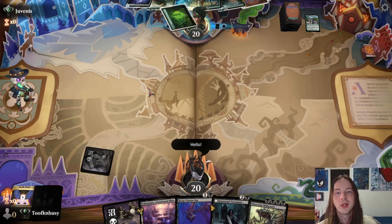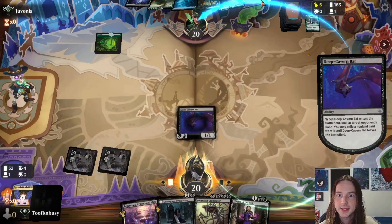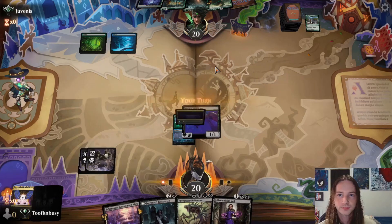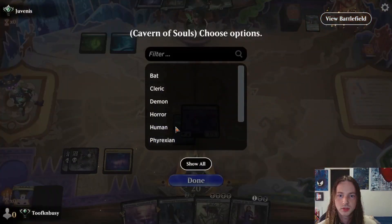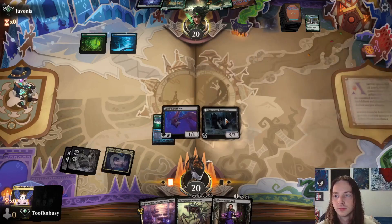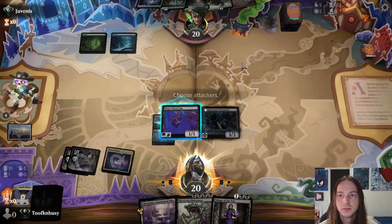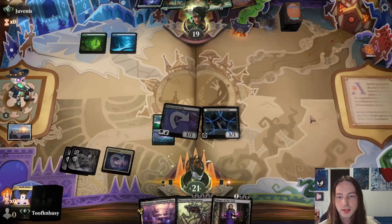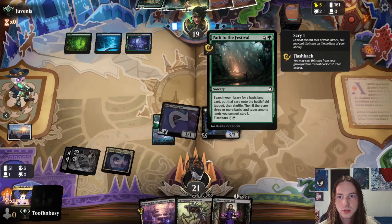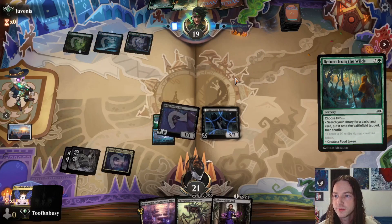I forgot to be a little cordial with it — I was too preemptive. Swamp into a Deep Cavern Bat. I'll take a card from the opponent's hand, just take away his turn altogether. Cavern of Souls naming Phyrexian. We'll go ahead and get Graveyard Trespasser on the battlefield. Glimpse the Core — attack for one, he's at 19, I'm at 21. He does get to Path to the Festival or Return from the Wilds, searching a library for a basic land.